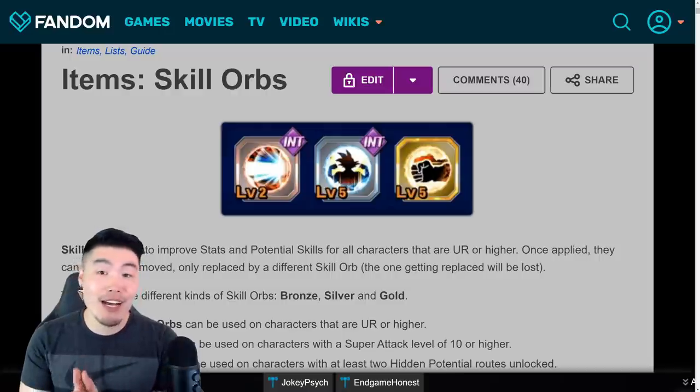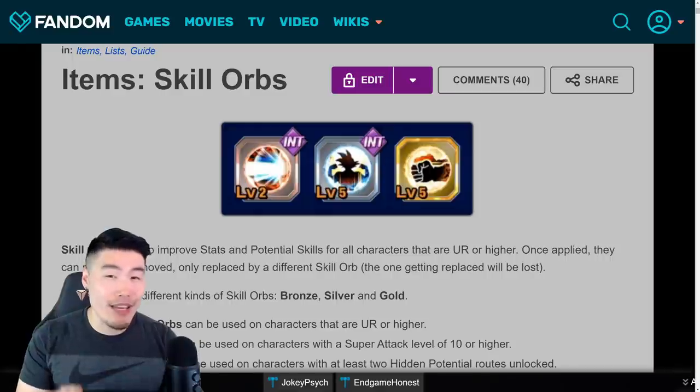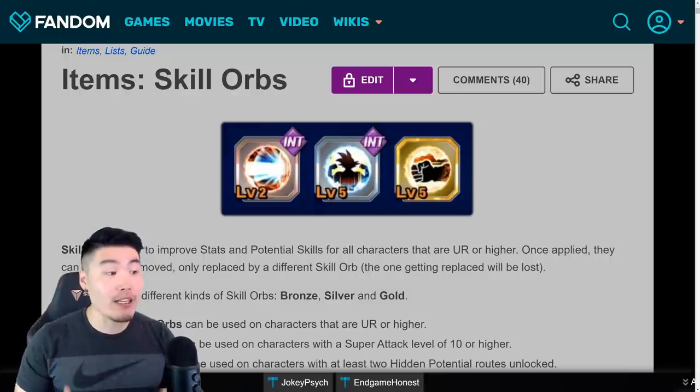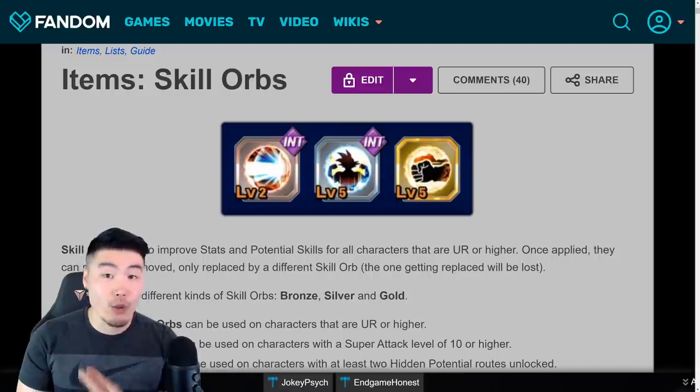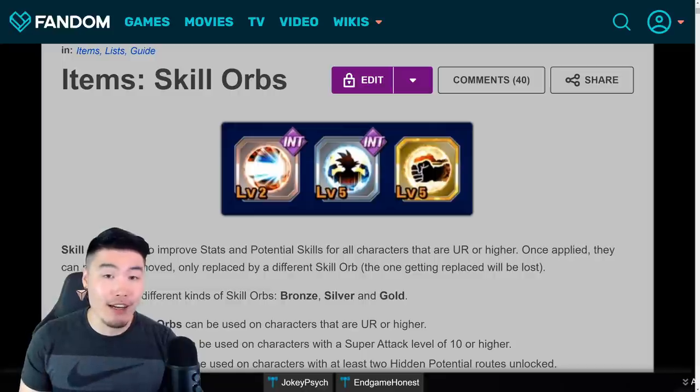So of course I'm talking about the brand new skill orb slash equipment system that JP has had for a while. Essentially it allows us to further enhance our units by boosting their hidden potential skills like crit, additional dodge, and so on and so forth, or their basic stats like attack, defense, and HP. Depending on the skill orbs you're using, these can have a pretty significant impact on the performance of your unit.